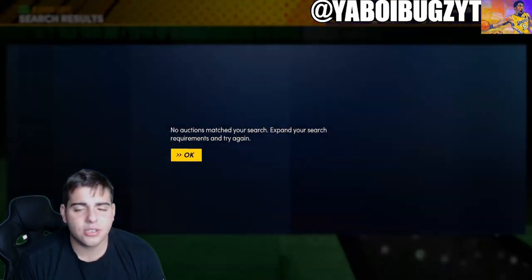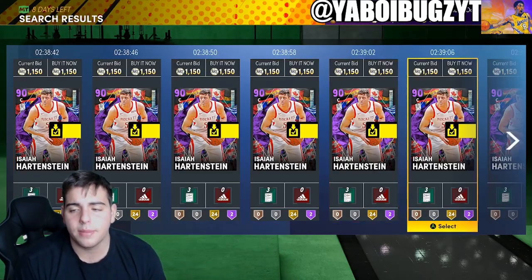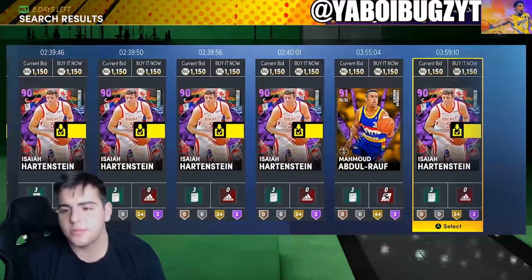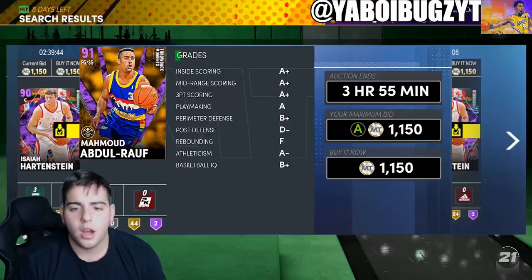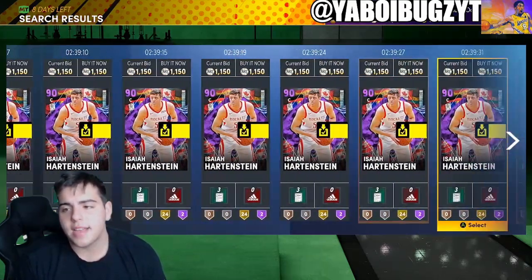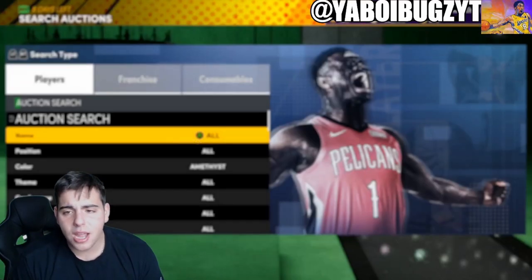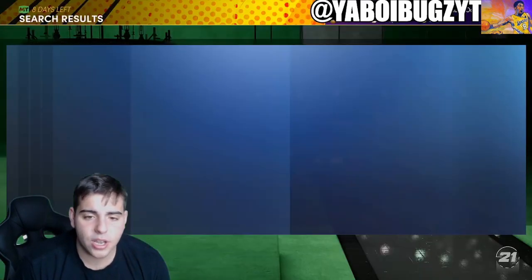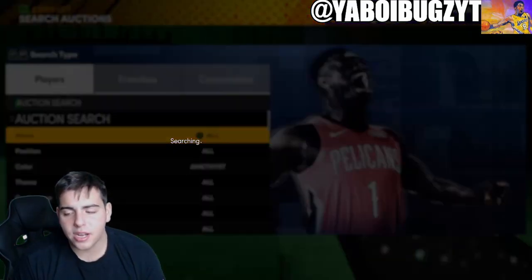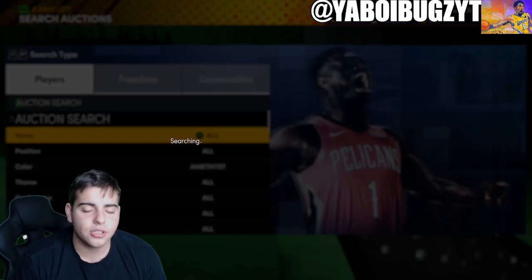If you guys are selling MT, hit me up — I'm buying and selling MT and have a lot on stock right now. If I were you, I would stack up a million of these Isaiah Hartsteins. Any card you see for around 1,100 is an auto buy. Amethysts always end up going up, every single time. I was sniping Amethysts for literally under their quick sell value. I put my filter to around 1,100 and just wait. There are some Amethysts that go for 10–15K, which is crazy because they're only 90 overall.